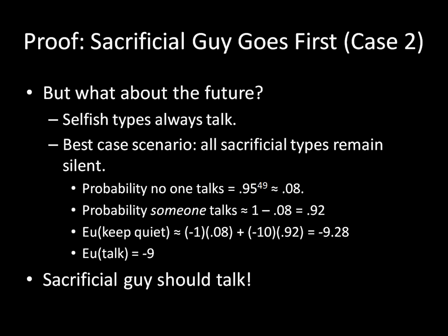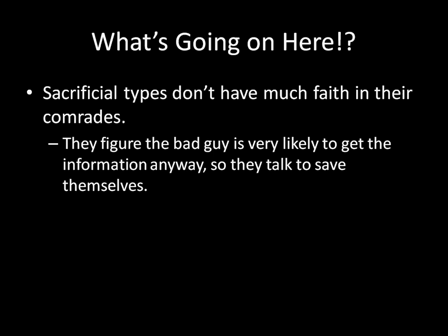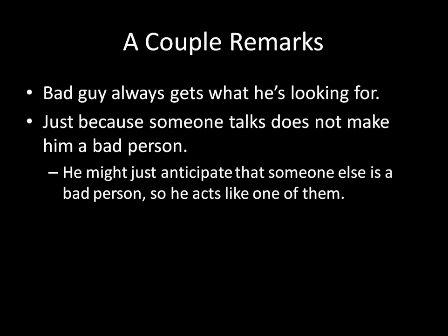So regardless of whether the first guy is a sacrificial type or a selfish type, he talks. The reason sacrificial types are talking is because they don't have much faith in their comrades — they figure the bad guy is very likely to get the information anyway, so they might as well talk to save themselves. A couple of remarks: first, the bad guy always gets what he's looking for and really looks like the brilliant person in the situation. It's possible that every single one of the 50 hostages is a sacrificial type, and yet despite that, the bad guy is still getting the password. Second, just because someone talks doesn't make that person a bad person — he might just anticipate that someone else is a bad person, so he acts like one of them. It's hard to judge a person by his actions; it might just be the other actions around him that cause him to look like a bad person.